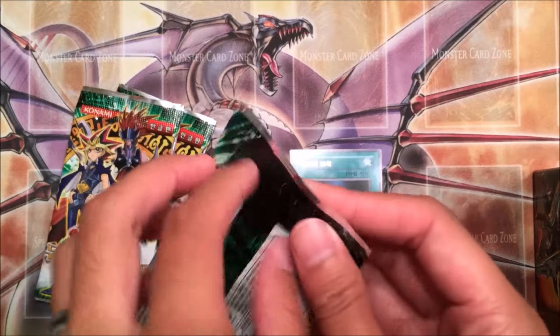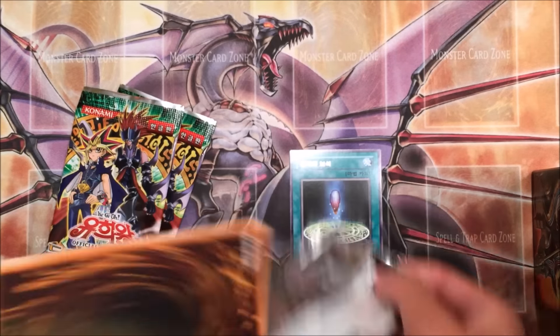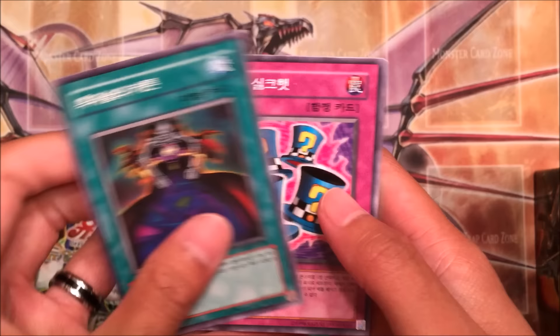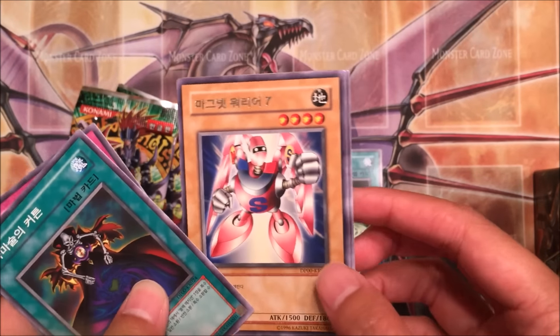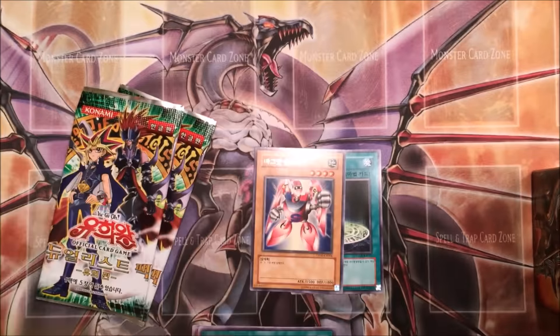Alright, second pack to go. We've got the Dark Curtain, I believe. Magical Hats — it's a really cool card. Gamma the Magnum Warrior. Another Karibo. And Black Luster Ritual.